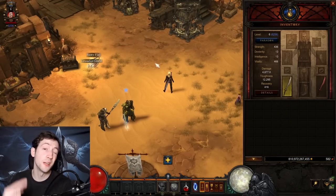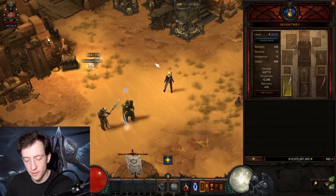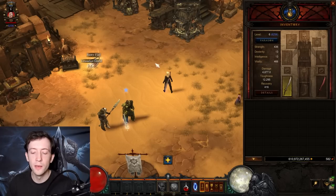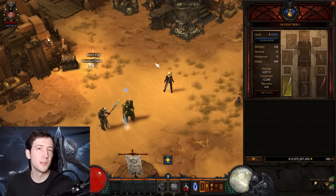To sum it up: start the Necromancer on Torment 1, do Act 2 bounties, snapshot all the bounties, kill Zoltun Kulle or Magda, get to level 18, get the diamonds for the no-level-requirement unlock, upgrade your Blacksmith as high as you can, craft a weapon, and start blasting on Torment 4 all the way to around level 60, crafting more and more level 70 items as you go. This is an unusual leveling strategy — you switch characters and do bounties at the start — so I recommend trying this Necromancer start at least once to get familiar with how it feels.